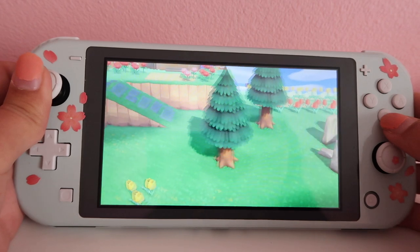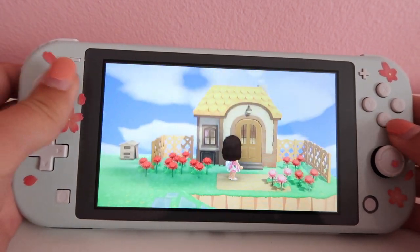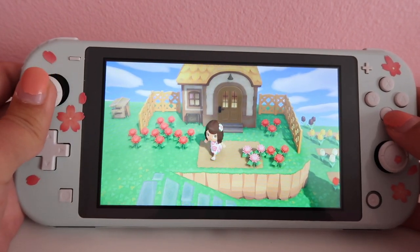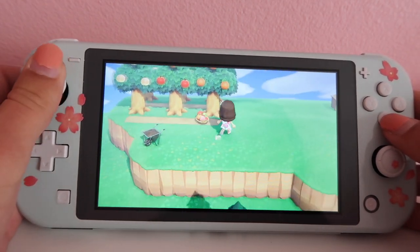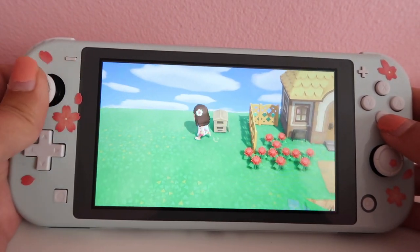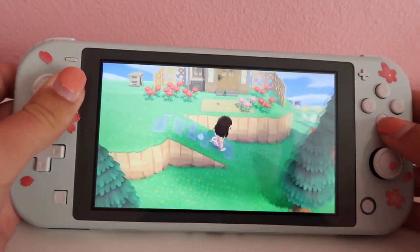We have Stonehenge over here — not sure where that's actually going to go. Up here is Maggie's house, but she is leaving. I'm just growing flowers randomly in some places. This is kind of the farming area — not much farming, but we have our orchard. I don't have pears or cherries yet. I made this beekeeper hive kind of thing, so we're going to make it more of a little farming area.